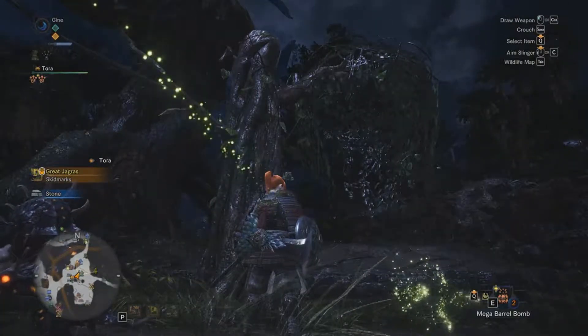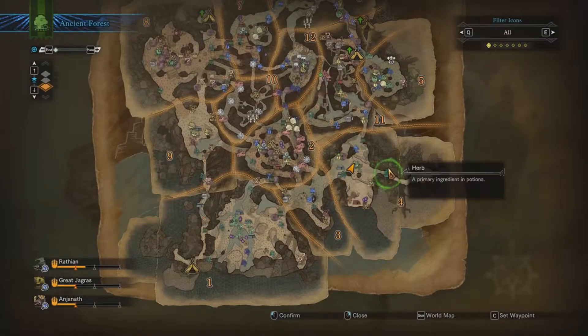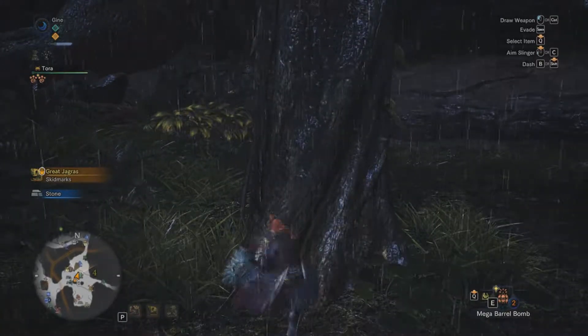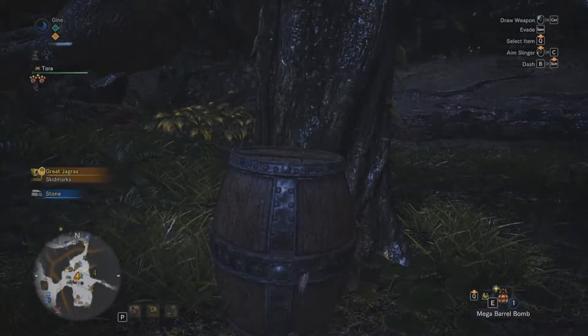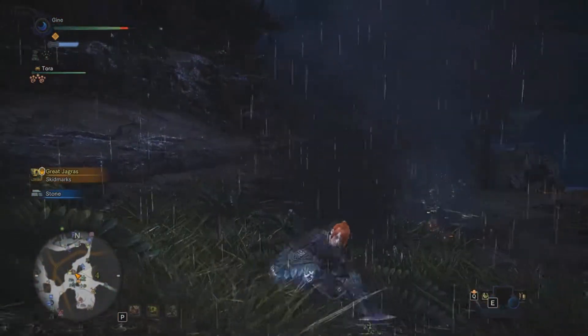The first one we're going to talk about is this vine trap here in area 4 of the Ancient Forest. To trigger this one, you either have to have the monster hit the tree or blow the tree up yourself. What this will do is act like a pitfall trap and CC the monster, giving you an opportunity to lay waste.